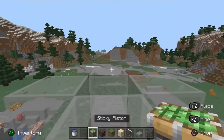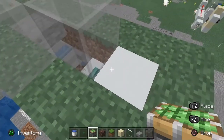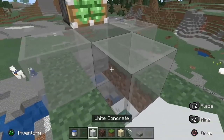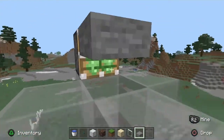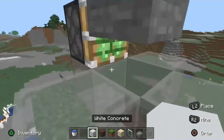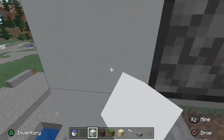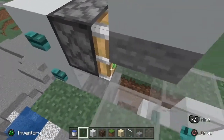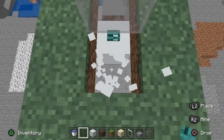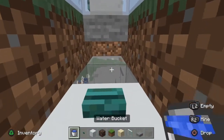Grab a sticky piston and put it on this top piece of glass, then put a slab on the top part of the piston. Then use any solid block and put it right on top of the slab, then put another solid block right there — that's going to control the piston. Put two buttons, then dig down two and jump down in there.